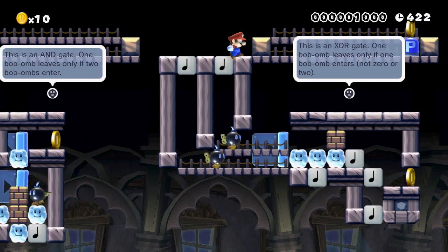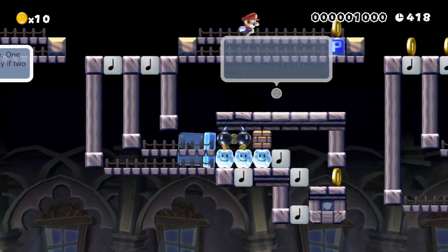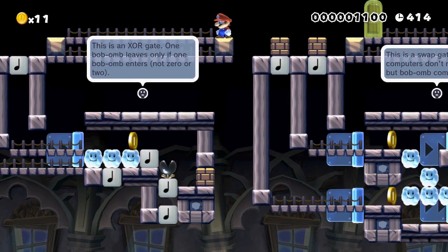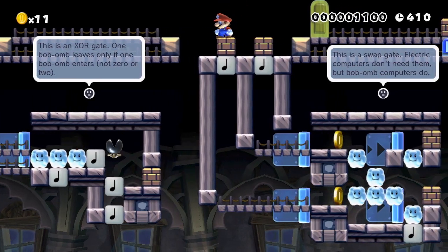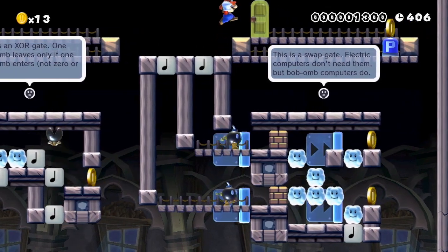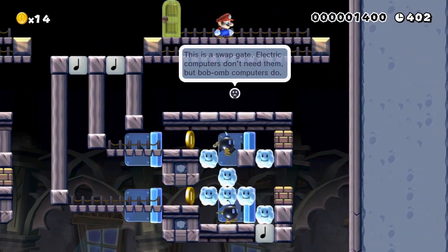Here's the last one: only if one Bob-omb enters will one leave. If zero or two enter, none will leave. And finally a swap gate. Basically, with all of these little modules, if you put them together in a certain order, you can do basic calculations.